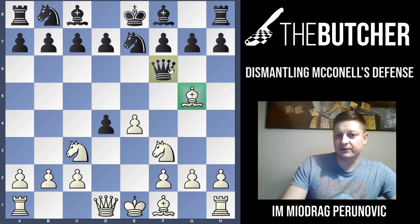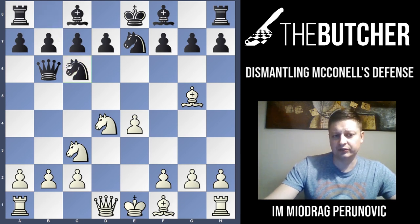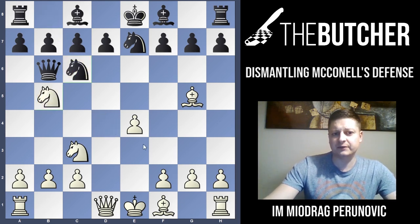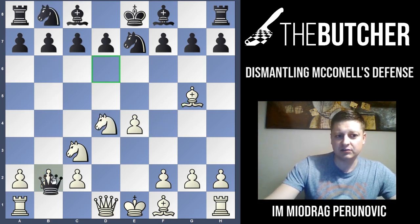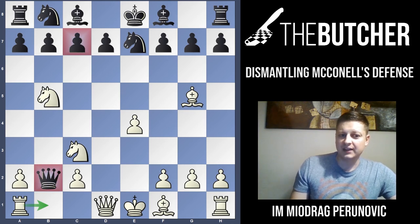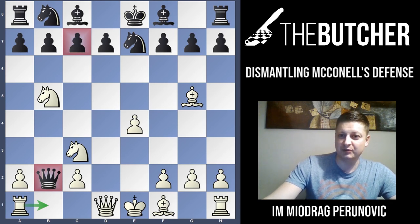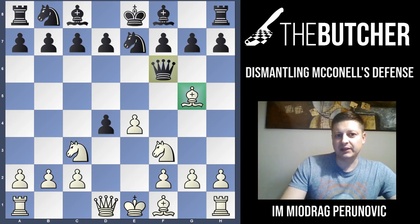Bg5 is very important because it chases away the queen. After Bg5 they have to move the queen — usually to G6. But if they move the queen to B6, you take by knight. They probably play Nc6, giving you a much better game after Nb5 and Be3. And if they take on B2, there's a tactical trick: stop the video and try to find the move — it's Nd5, threatening C7 and trapping the queen with Rb1. The queen has nowhere to go and you win.